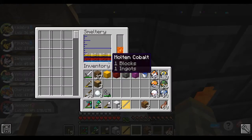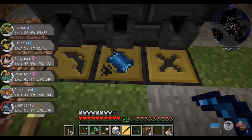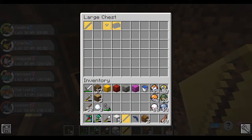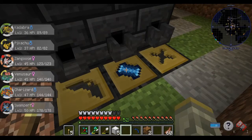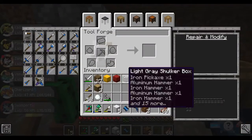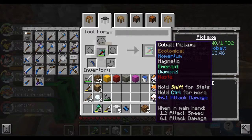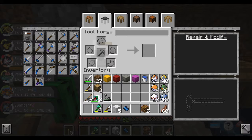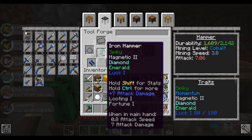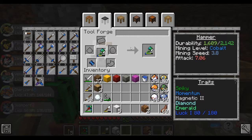Did that use all my cobalt? No, okay good. That's where WAYLA would show me where we're at in terms of — there we go — mining speed. You kick ass durability! Okay, and better mining speed, because you were at 2.6 before. I'll take it.